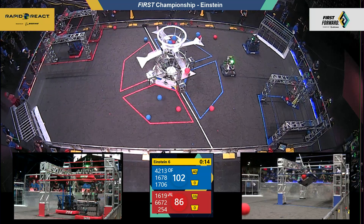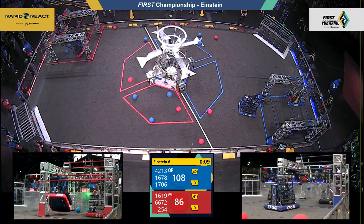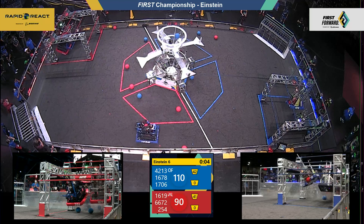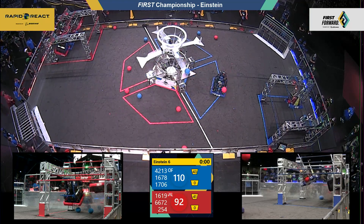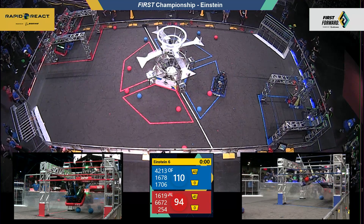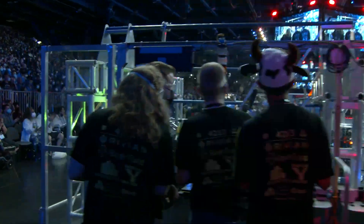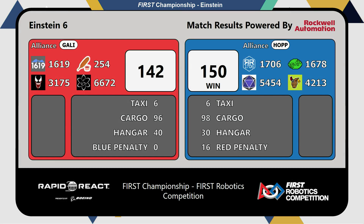66-72 on the traversal. Cheesy Poofs looking for the mid to traversal. 10 seconds. Cheesy Poofs release. And Longmont's up on high — with three, two, one. This is the blue alliance who takes the win, 150 to 142. The Hopper Alliance getting it done here in match number six.